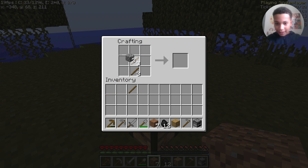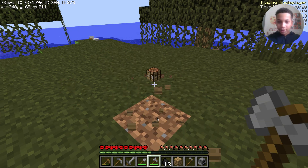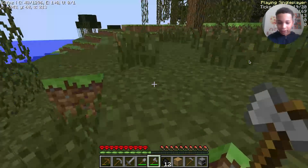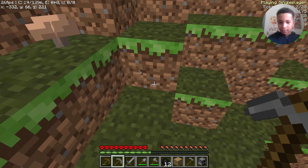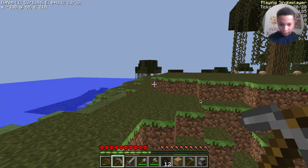Now I can finally make an axe - crafted! There we go. Now we are ready to go exploring and find that iron. The first thing I'm gonna do is find a cave - is that a cave? No, it's just a hole. Let's go look for some other places.